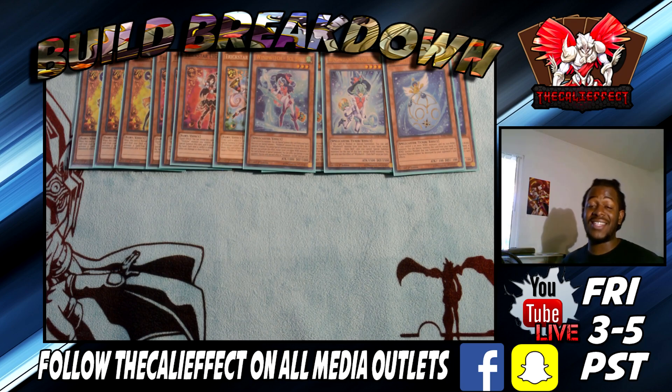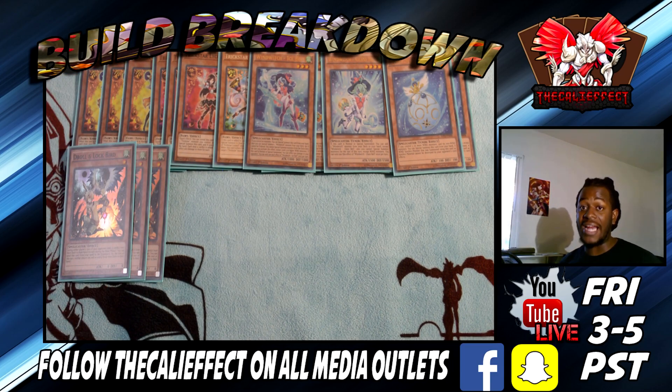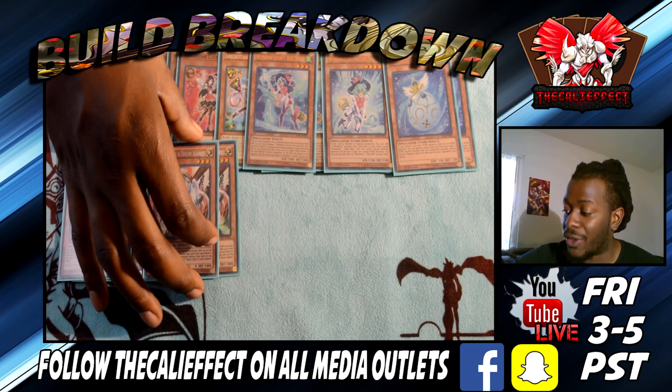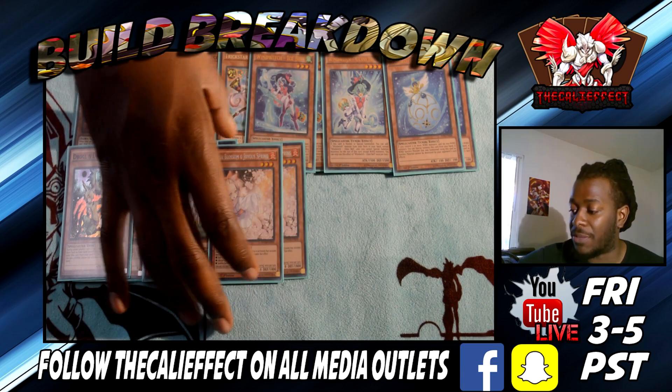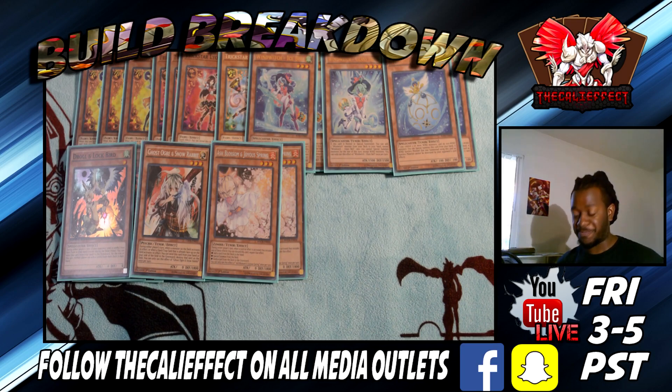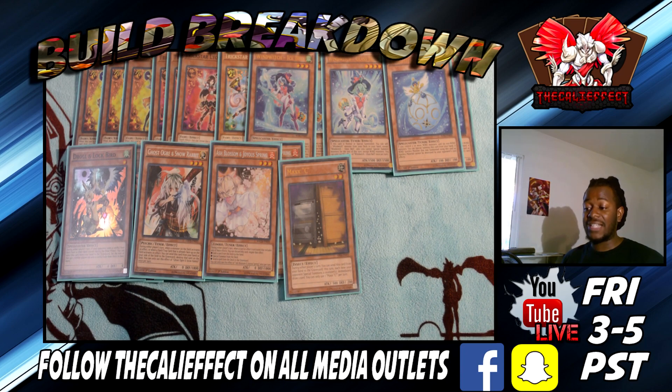We run a lot of hand traps to combat the ideology of going second, because if you go second inside of the Trick Star deck it does hurt. We run three copies of Droll & Lock Bird — this actually plays a part in our lock strategy, preventing the opponent from adding additional cards and banishing their entire hand. Two copies of Ghost Ogre and Snow Rabbit to destroy pesky Diagrams, Zodiac monsters, or whatever you need to destroy. Two copies of Ash Blossom and Joyous Spring — while we normally wouldn't play this on our turn because we want them to search to inflict damage, if we go second we want it. One copy of Maxx C, summing up the monsters at 22.